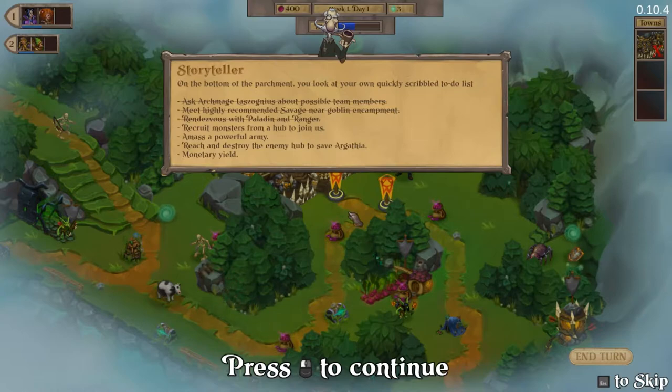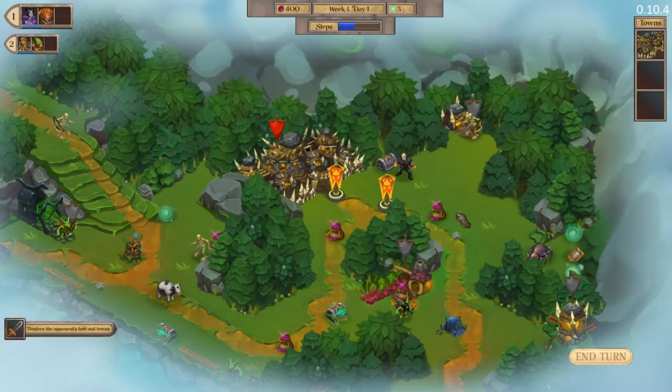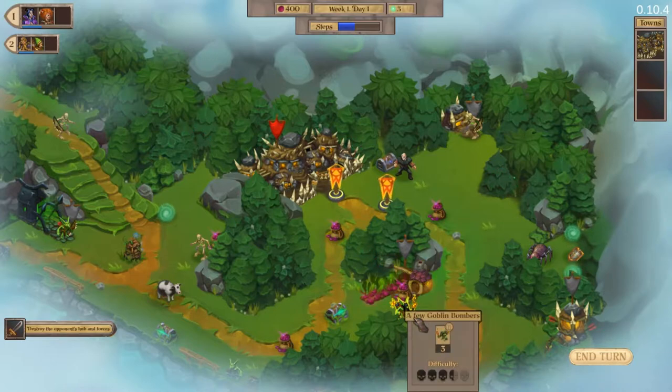Our to-do list: ask arch mage Lazogneus about possible team members, meet a highly recommended savage near the goblin encampment, rendezvous with paladin and ranger, recruit monsters from a hub, amass a powerful army, and reach and destroy the enemy hub to save Argathea. We currently command two parties — savage and mage, paladin and ranger — and we start with 400 beats. There's a beat farm nearby as well.